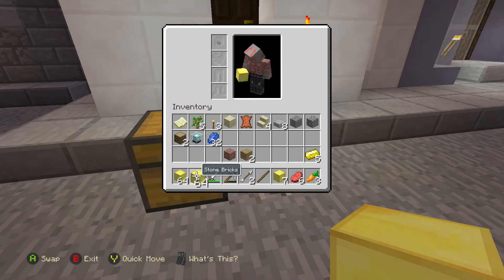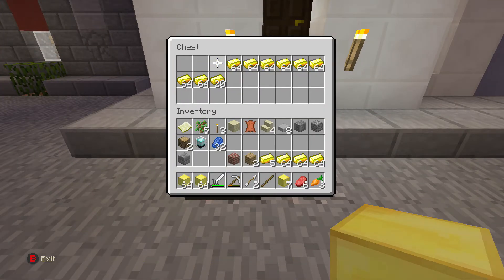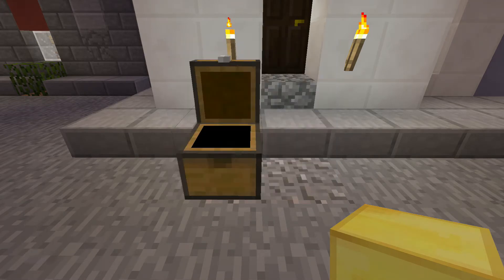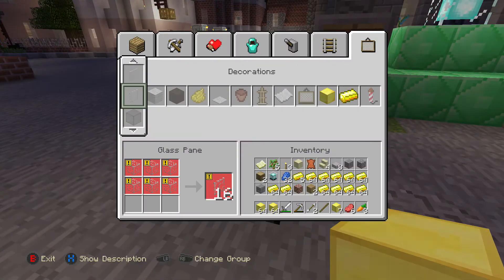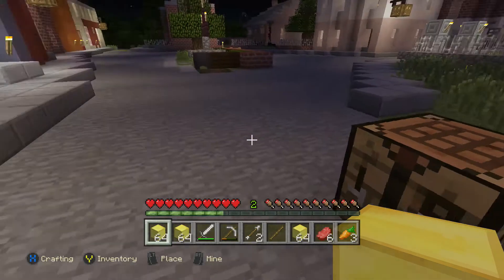You can also get a beacon by just breaking the picture frame, getting yourself a beacon, and therefore saving you the hunt to find the necessary resources. Point being, all you have to do is make roughly around 164 blocks of gold, or roughly 1,476 individual gold pieces.